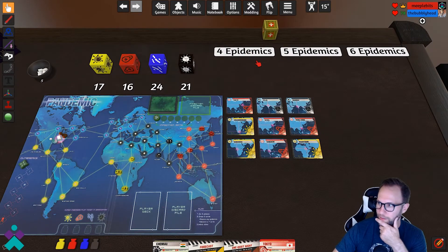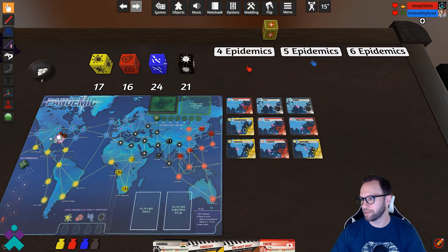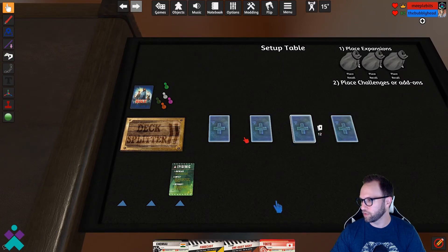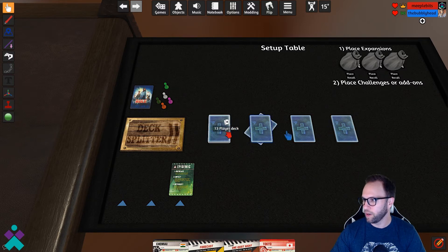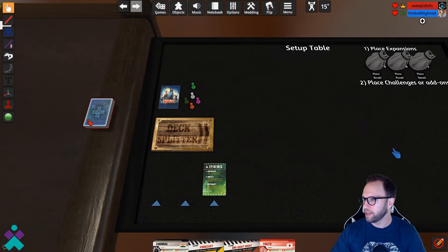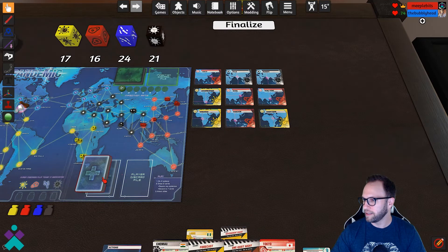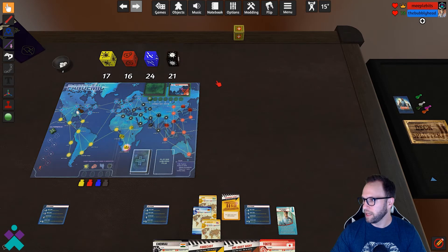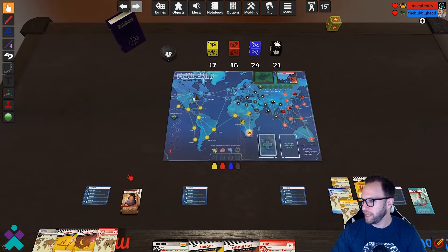Next, choose the difficulty you want. Four epidemics pretty much did us in last time, so we'll pick that for this demo as well. Clicking four epidemics will draw out four epidemic cards into the decks. You can give it an additional shuffle just to be safe. Once completed, grab each deck and stack it on top of the next so that you have one epidemic in each quarter. Then grab the full deck, put it into the pile, and select Finalize.